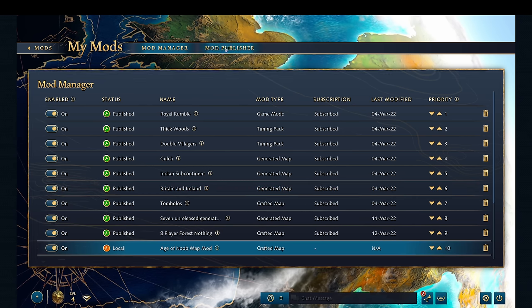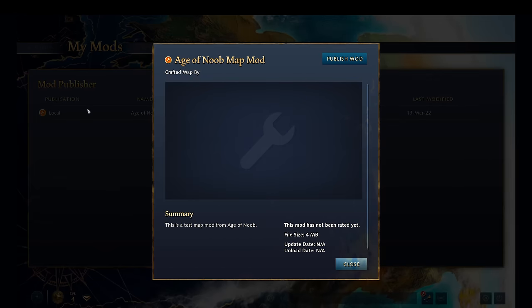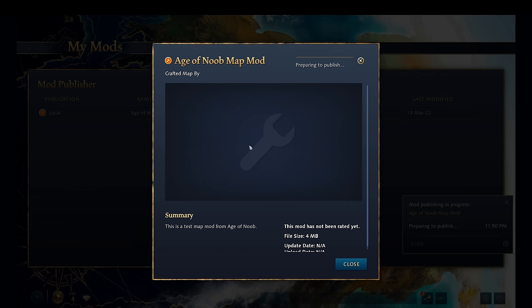Finally, publishing the mods you make is very easy. Once you build your mod and have the Essence Editor do its magic, you should see your mod under the mod manager as local status in orange. You can then simply go to mod publisher, click on the mod that you want to publish, then click publish. That's pretty much it.